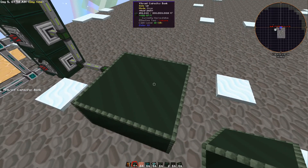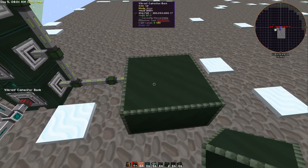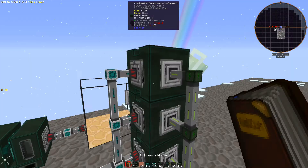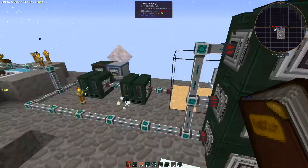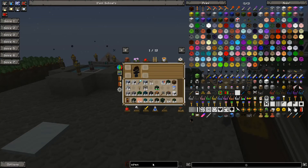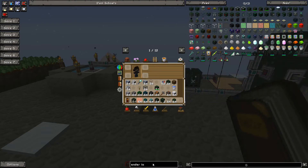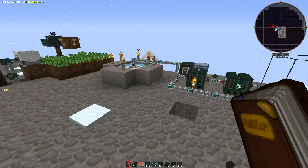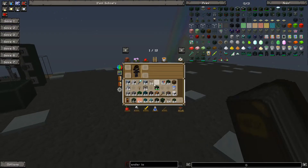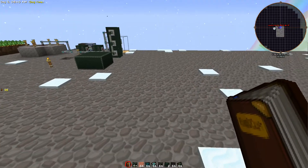We'll have to give it a second to settle out, but 480 RF a tick is not bad at all and that's only with three combustion generators set up. You can really expand this - it's a basic starter setup. These blocks aren't expensive and it's pretty easy to automate using the harvesters from Mine Factory Reloaded or the farming block from Ender IO.